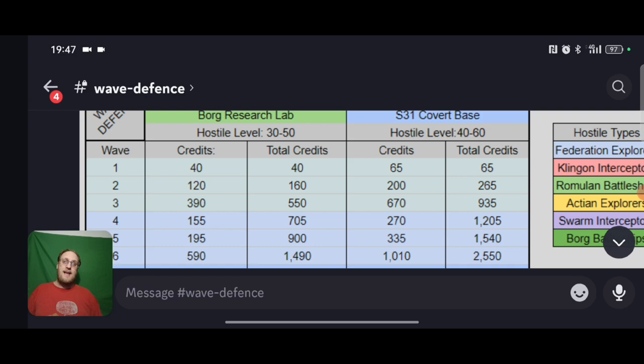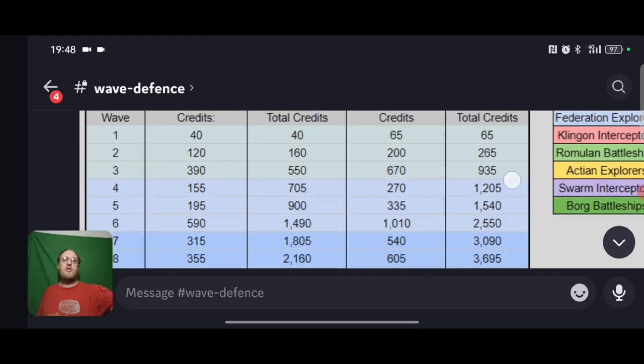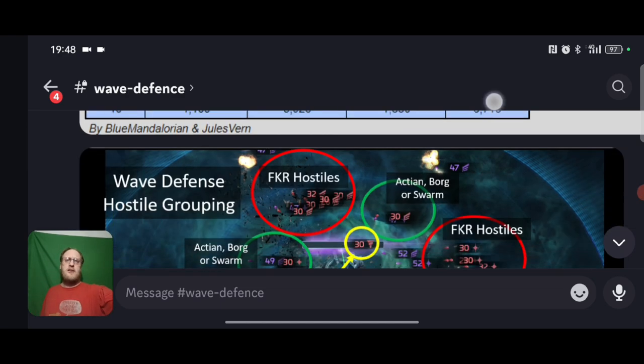Going all the way up to wave 10 you're just under 4,000 credits - and there's Blue Mandalorian and Jules Verne's names at the bottom of the chart. Wave seven drops low and then builds back up again. The covert base has its own running tally as well, and that one can top out at 6,715 credits. So this is your layout - one of the Borg systems. Shout out to DJ for this screenshot taken from his game.